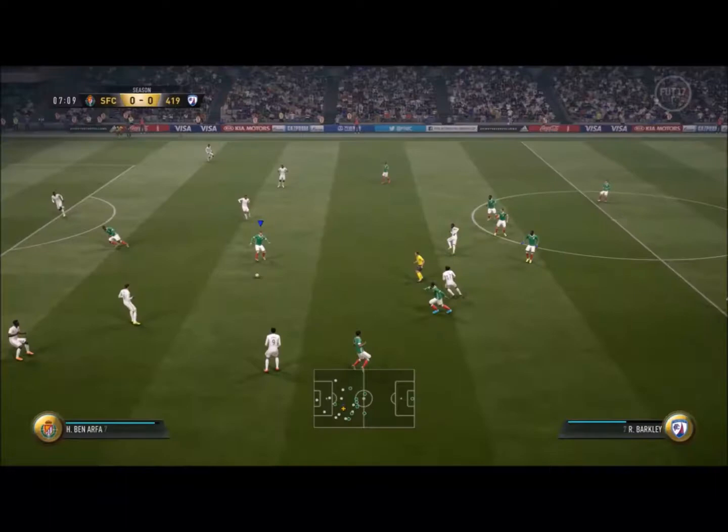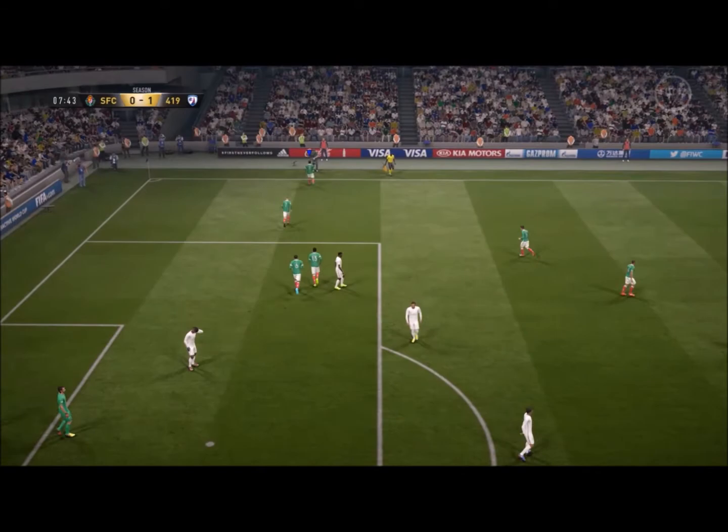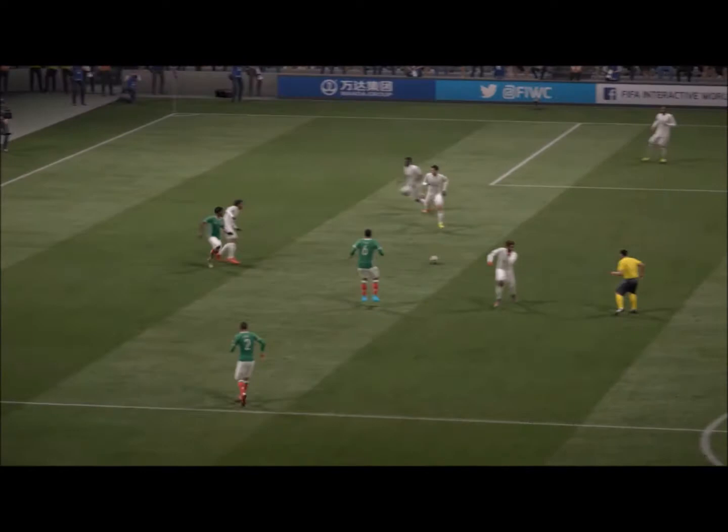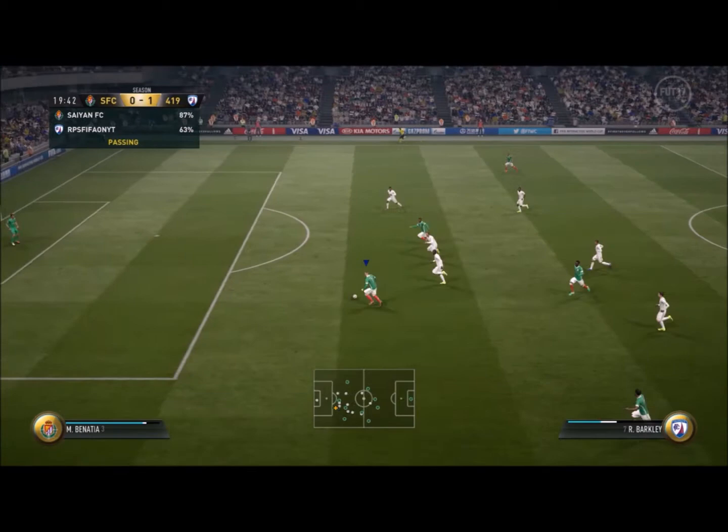Watch this clip — straight away Barkley, what a ball, Akin Day, bang, you know what's going in. Look at Akin Day — he's big, he's very, very hard mate and look at him come up to the cameraman, the cameraman is absolutely shitting himself. Look at that, points to the badge, and look how big he is, bloody hell. That's where the 96 strength comes in, look at those big arms, bloody hell.